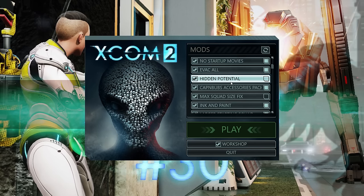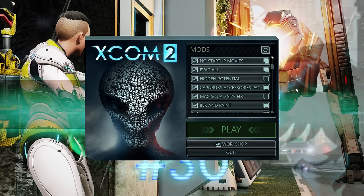Captain Bub's Accessories Pack is amazing — I thoroughly recommend it. It adds loads of new headwear including things like berets, really good income paint, some new tattoos and face paints.